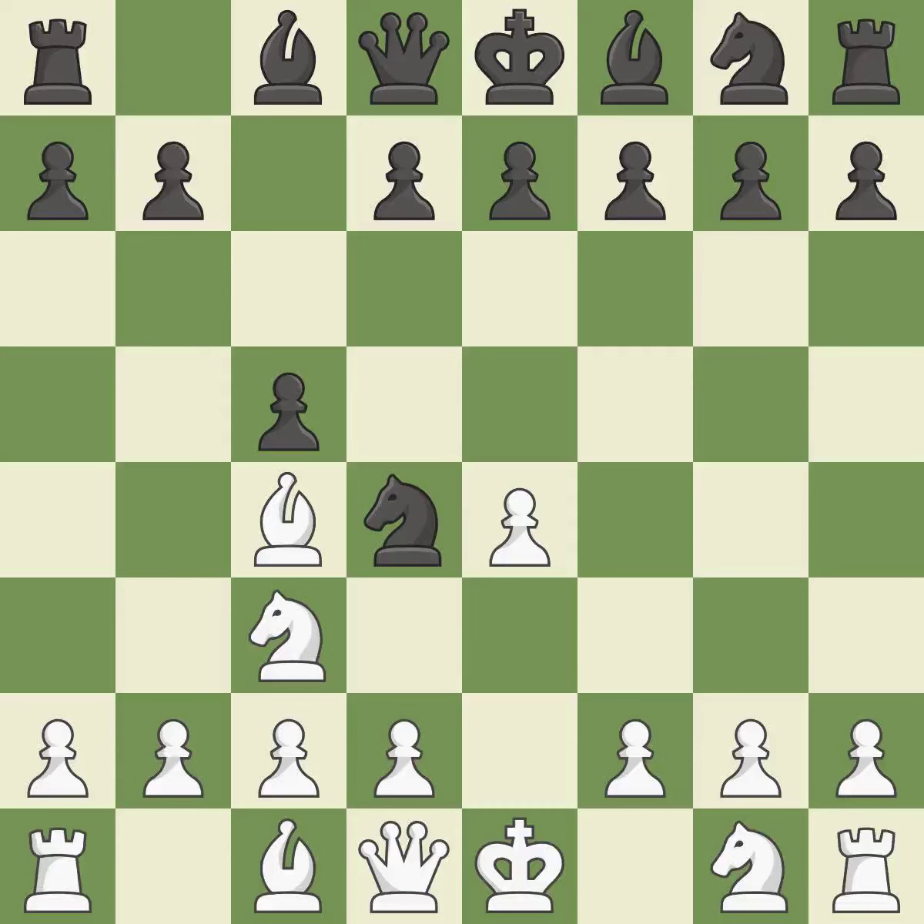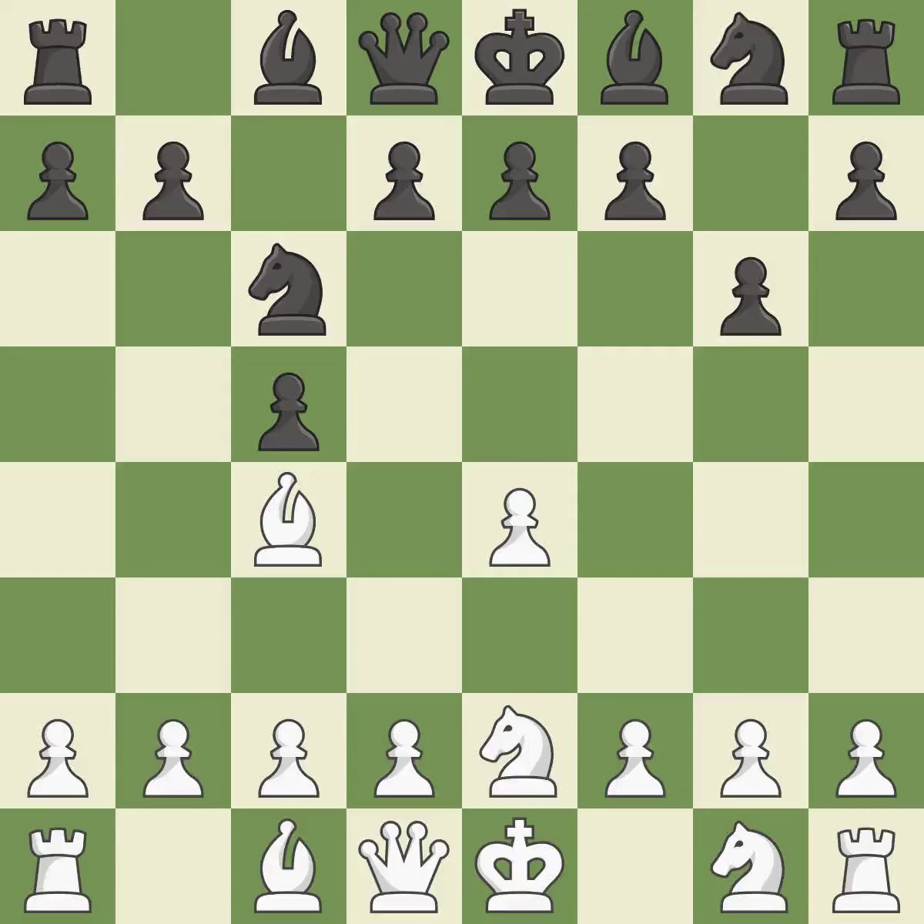This moves the bishop to a more active square, making it gain scope. The bishop is prepared to grow into a functional square. It is the final book action. This offers an equal trade of pieces — it is good. This develops the bishop and gives it scope on the long diagonal. It is good.